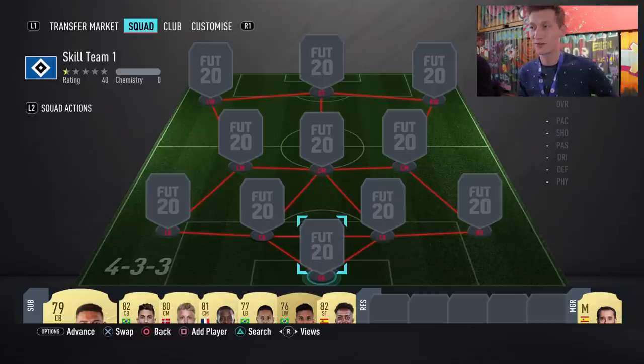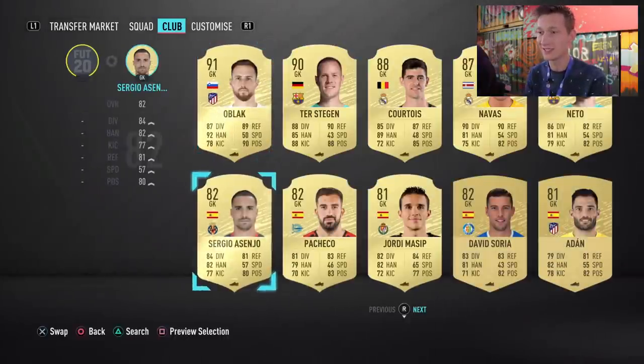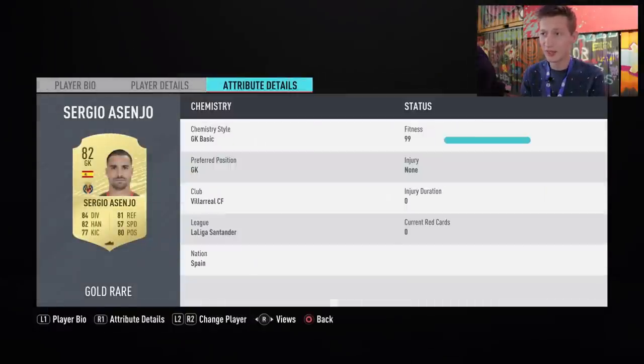I've got a squad built around some of the new five-star skillers, and we are starting off in goal with a goalkeeper who plays in La Liga — that is Sergio Asenjo from Villarreal. He's 6'2", he has decent stats. I think I used him a few times in the past few years and I think he was okay, so looking forward to see how he will play.